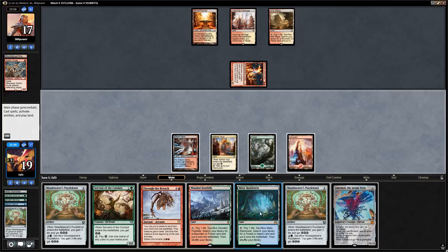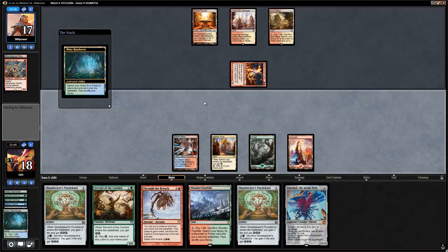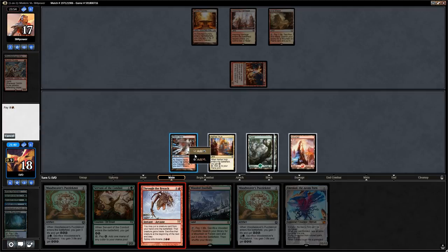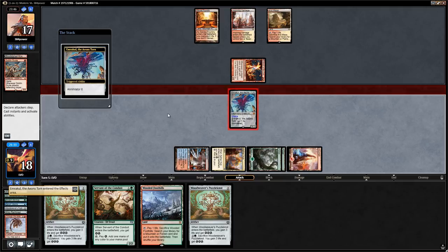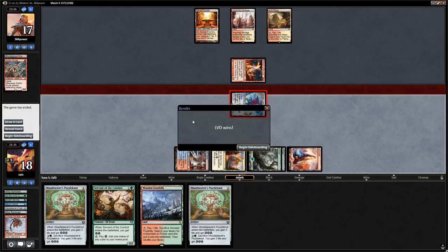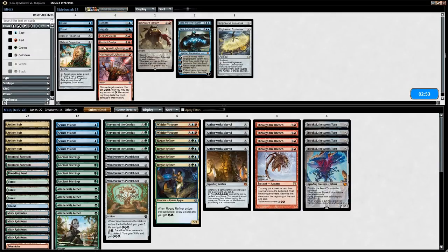We fetch up a basic Forest and cast Through the Breach, putting in Emrakul. We move to combat and attack — annihilate 6, opponent has to sacrifice everything. If they want to cast a burn spell before we hit them they just die to their own Eidolon. Our opponent scoops, which makes sense. So we're up against burn, and we want access to our Dispels, Negates, and Harness Lightning to deal with Eidolon.